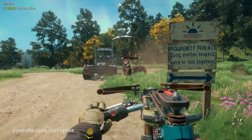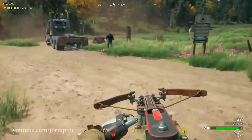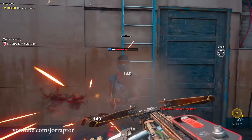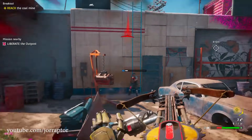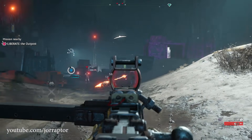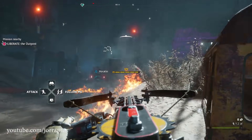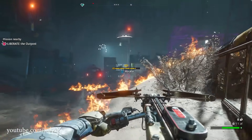Weapons now have ranks in Far Cry New Dawn — the higher the rank, the better the weapon. You will find these ranks on enemies as well, showing how strong they are. When you start out you will mostly see rank 1 enemies, with sometimes a rank 2 enemy here and there. As you progress through the game and do more challenging content, you will fight higher rank enemies, with elite enemies being very tough to kill. They even seem to regenerate health if you don't keep hitting them.